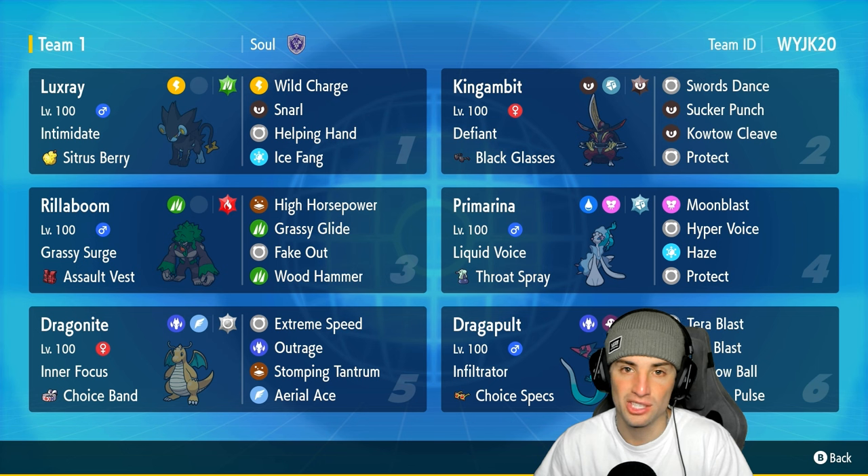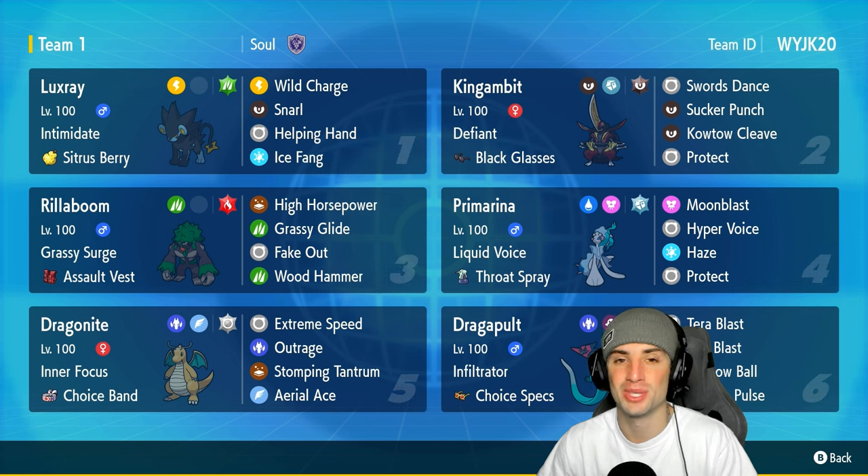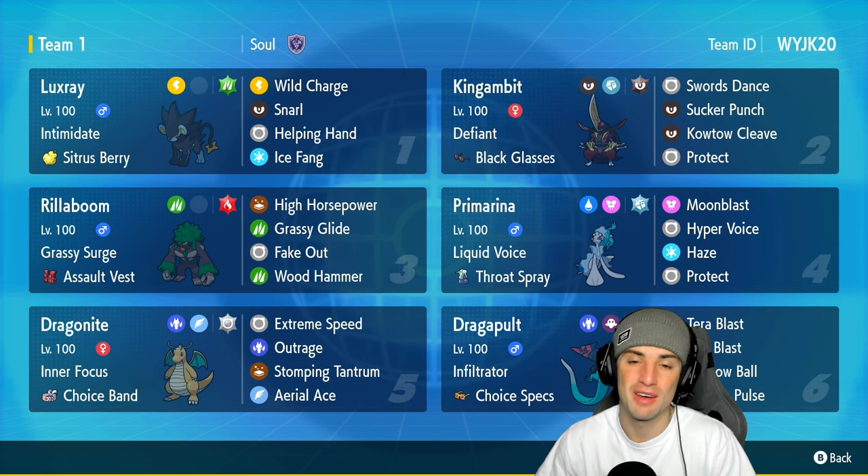Primarina is rocking Haze, Protect, Hyper Voice, and Moonblast — can't go wrong with that Pokemon, great typing and great moves. King Gambit has Defiant to counter Incineroar and other Intimidate Pokemon, Black Glasses for more damage, Swords Dance, Sucker Punch, Kowtow Cleave, and Protect. Great team all around — the meta squad of five plus Luxray as our off-meta pick. Rental code is in the top right corner.